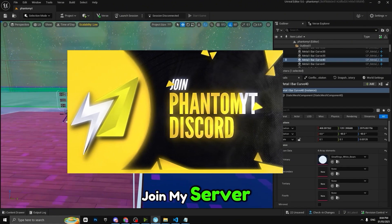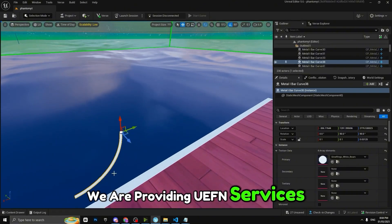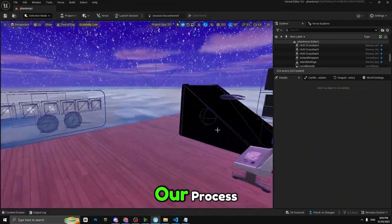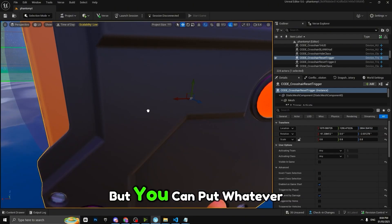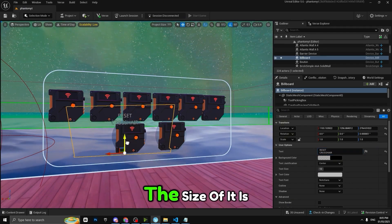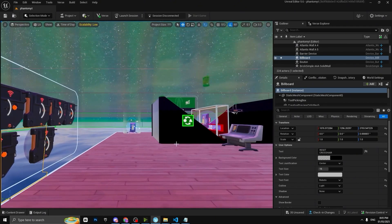Make sure you join the server — we're very close to 3K members. We also offer UEFN services including thumbnail and VFX work if you need anything done. For the process system, add a billboard that says Reset in the center. Make sure the text says Reset, set the font to Roboto, make it light, and place it behind the trigger. Adjust the size as needed.